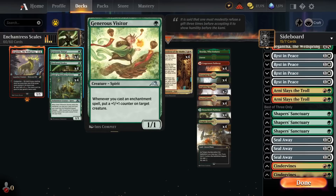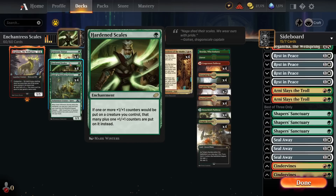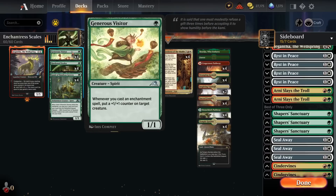The first way we abuse that is with Generous Visitor — a one-mana 1/1. Whenever we cast an enchantment spell, we put a +1/+1 counter on target creature. We have a bunch of enchantments in the deck, so we can start triggering this on turn two immediately. It lets us grow our board in the early game for aggressive starts against slower decks, and also grow our creatures fast to block against aggressive decks. The fact that it doesn't have to put the counter on itself means we can spread them around so our creatures aren't as vulnerable to interaction.